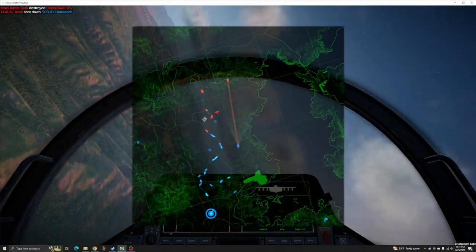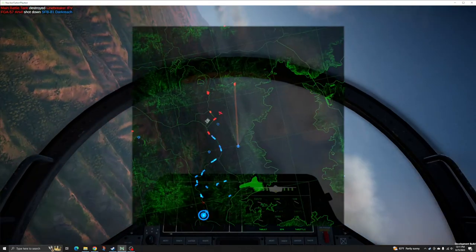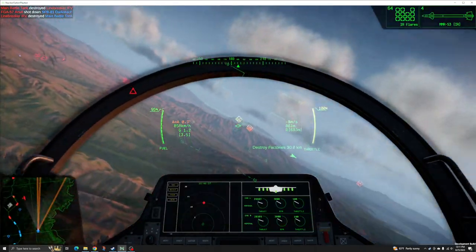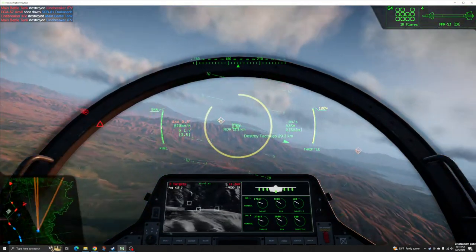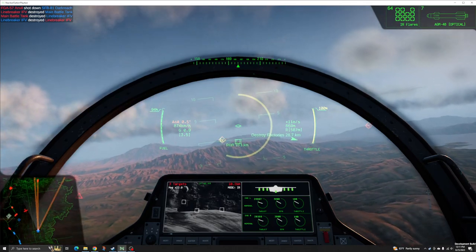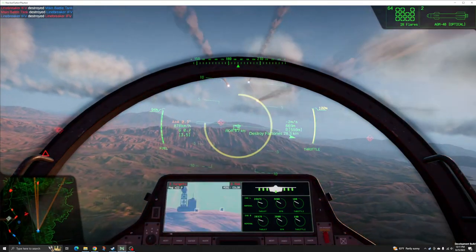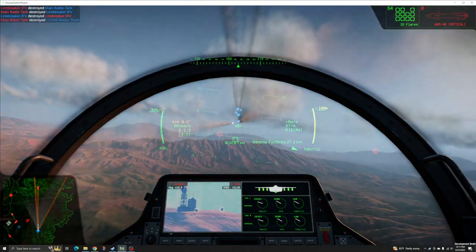Despite its comparative disadvantage against interceptors, the Compass remains relevant throughout the course of a match and is usable well into the late game. As more powerful aircraft enter the field, the Compass is able to step farther and farther back from the front line, using its sizable missile payload to inflict consistent damage to hostile forces across the combined arms space.